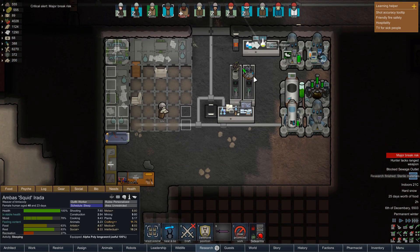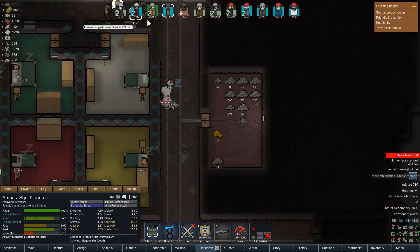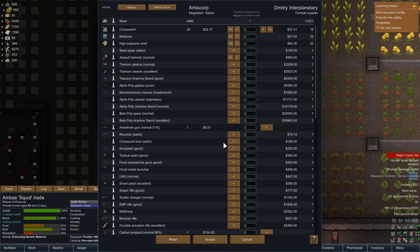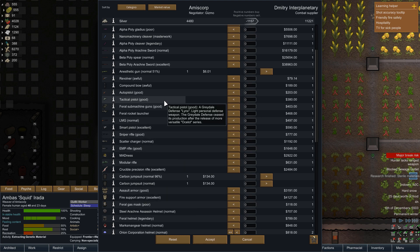Not too sure if the sterile tiles apply to the entire room or just near the research benches. Squid, can you do one more extraction for me please — swap over from that to that. There's a combat supplier caravan. Gizmo, can we have a quick chat with the combat supplier to see what they've got? High explosive rounds — I definitely want to get a few of those. They proved quite good for us during that arachnid colony encounter.